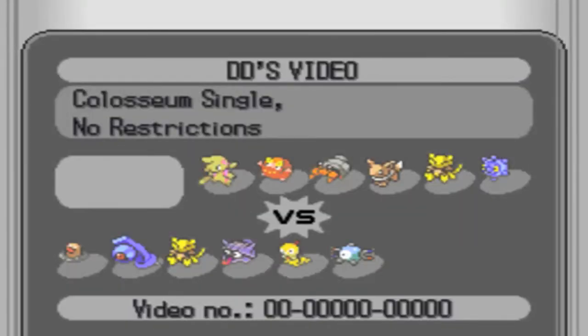I take out his Abra with a Shadow Ball — kind of surprised that I out-sped it; I don't know if that was a speed tie or if he was running some gimmicky set. I think I still had my Scraggy, and Scraggy probably would have been able to kill off the Abra with a Crunch, because Abra can't really touch Scraggy at all.